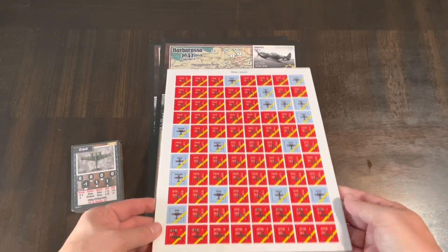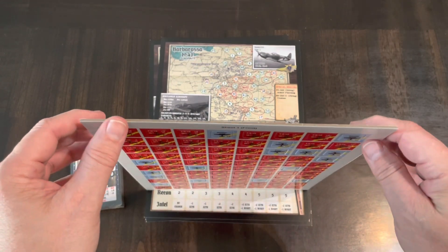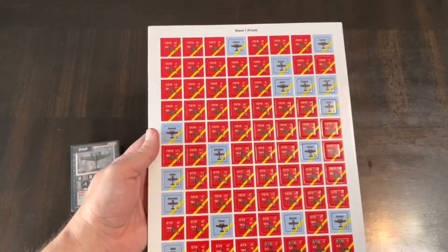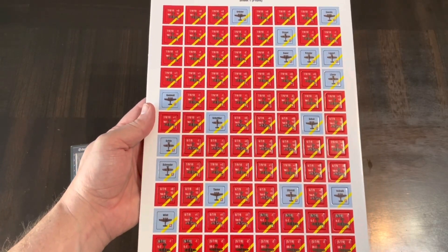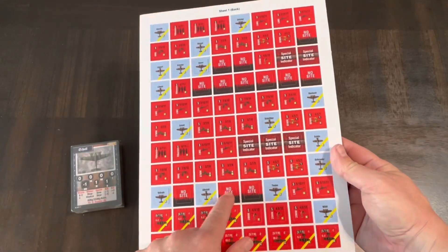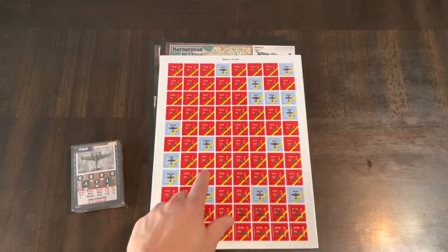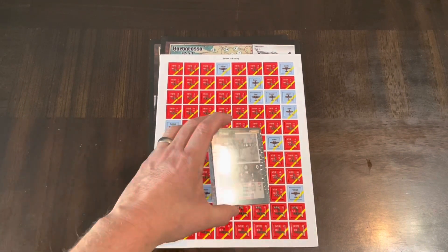You're also going to get a countersheet — we get one countersheet. Good thickness here; this is typical DVG quality. They're very thick, they really don't have nibs so you don't need to clip these — they come out somewhat pre-rounded. Very nice, thick, clean, clear graphics, double-sided as well. Some counters are for no-sight and some are for targets, and a lot of them are bandits and aircraft that you get to play. There are some new aircraft that come in here as well.